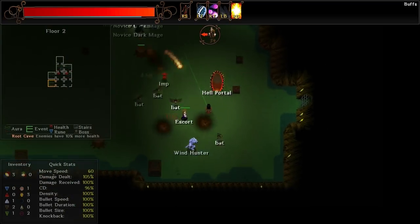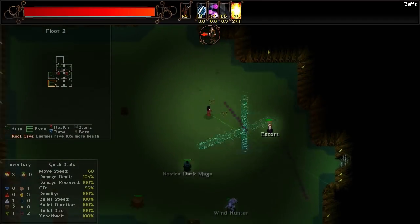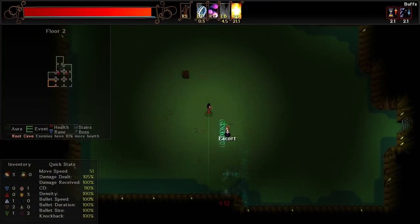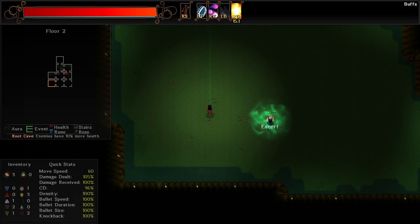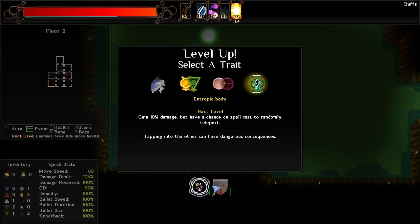Boom. We didn't actually manage to take out the Hell Portal, but we pretty much managed to take everything else out. So we got that going for us. I'm just going to make sure that I'm constantly using Black Wind, because it's got a fairly short cooldown and does a lot of damage. Overall I'd like to get a second Black Wind — it'd be kind of cool if I could actually get four of them, but that would be pretty nuts.